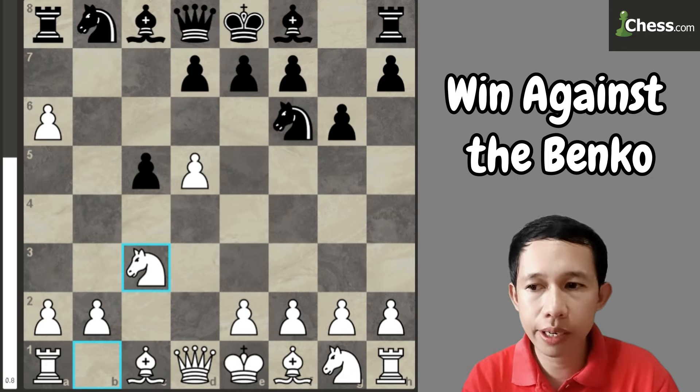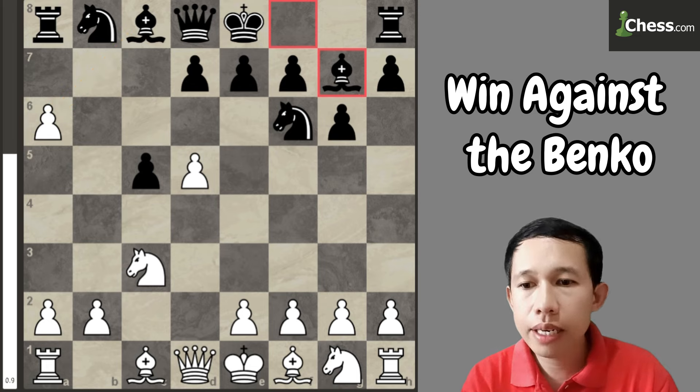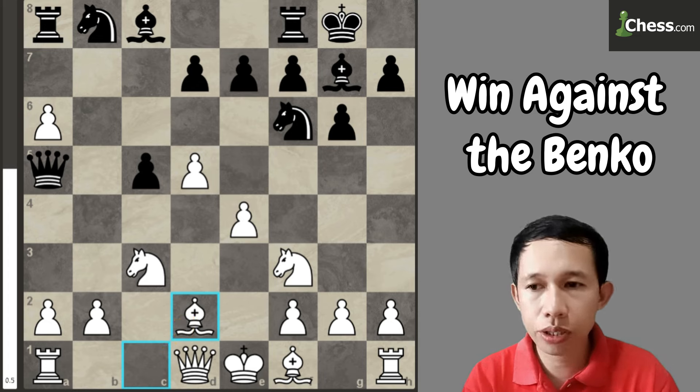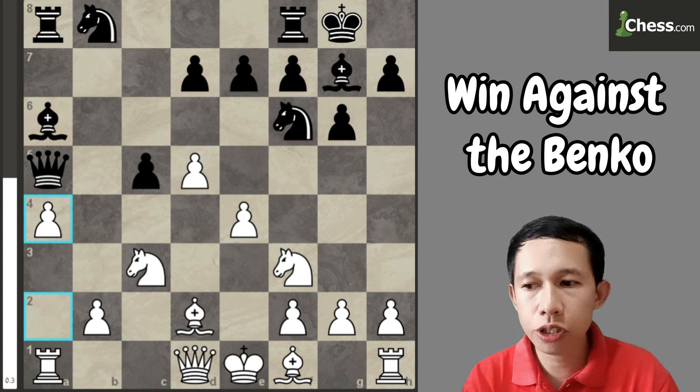Now what he did in our actual game — he played bishop to g7, planning to castle and later capture the pawn. That's the idea of the Benko Gambit. I proceeded to play e4. Now he castles, and here I play knight to f3. He played queen to a5, and now I play bishop to d2, because if the knight captures the pawn, I can just recapture since it is no longer a pin. I unpin by playing bishop to d2. Now the continuation — he captures the pawn, and now I play a4, planning to play knight to b5 later if this bishop would be exchanged.